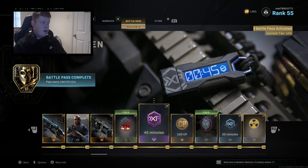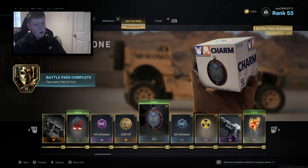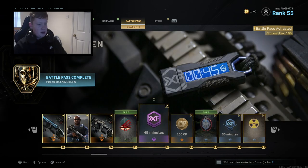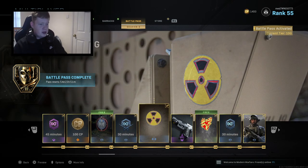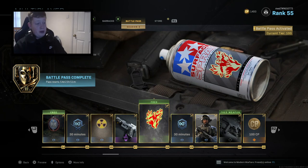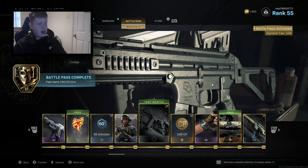We've got another emblem, 45 minutes of weapon double XP, 100 COD points. A Task Force one-for-one weapon charm — very cool. 30 minutes of weapon XP again. We've got a nuke sticker. We have a two-tone SA pistol variant — I'm not even sure if it's a pistol to be honest. A spray, famous double XP. Run and Gun operator skin. Striker 45 — now this is a weapon as well.